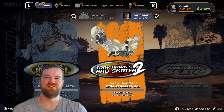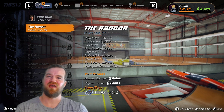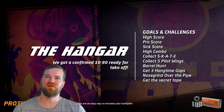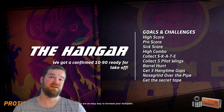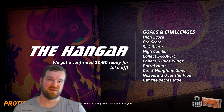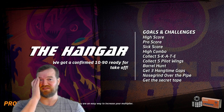Let's play Tony Hawk's Pro Skater 2. We are doing Rodney Mullen and we're going to start with The Hangar. The missions here are high score, pro score, six score, high combo, collect SKATE, collect five pilot wings, barrel hunt, three hang time gaps, nose grind over the pipe, and the secret tape.